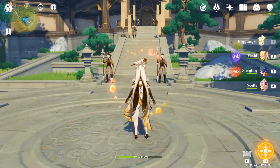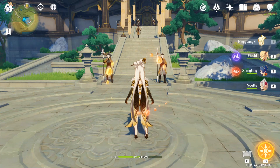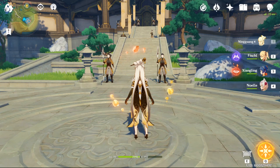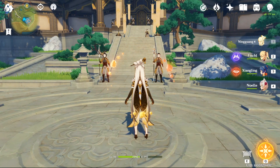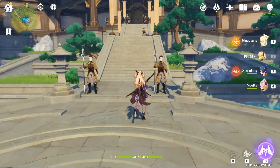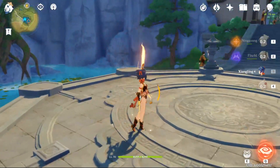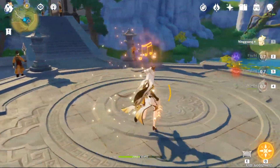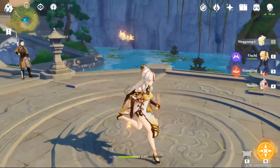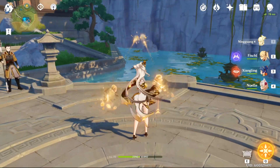This is especially useful for specific characters such as Ningguang, maybe Klee — characters who throw stuff. For example, if you use Fischl, it's not really good because you're just going to do one hit. Xiangling also not very good. But for characters who throw stuff with slower attack animations, it's really good because you can just keep throwing it faster and faster.